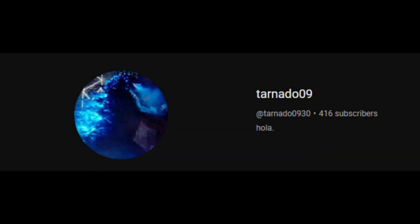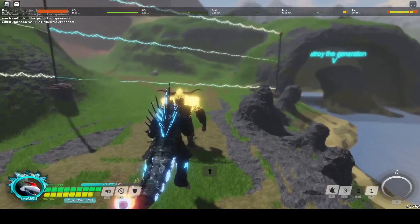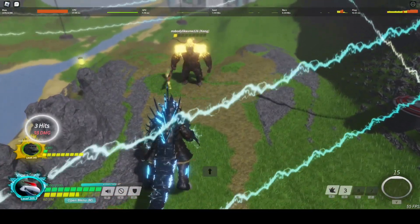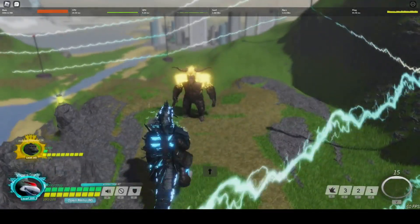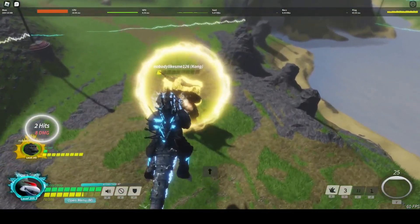Thanks to Tornado for showing me this, but while flying as Gigan, if you fly over someone's special 2 and then immediately turn around and special 1, you can get a good 100 damage off in case the enemy doesn't see it coming. Just watch out if you do it more than once though, because the enemy may realise what you're doing and see it coming.